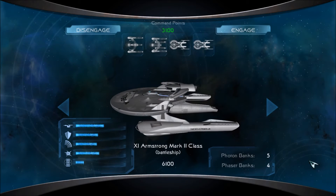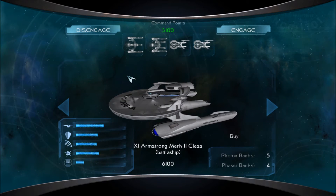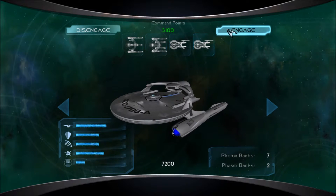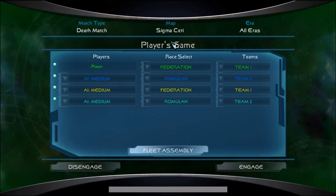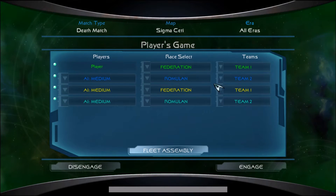Hey guys, I am Foxtrot Delta, and welcome back to some more Star Trek Legacy. Here I have an Armstrong class, a Newton class, and two Proxima refits. I'll be using these ships in all eras at Sigma City to battle against the Romulans with our 30,000 command points.